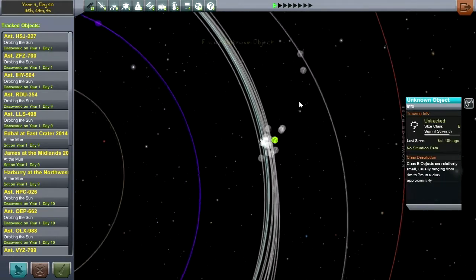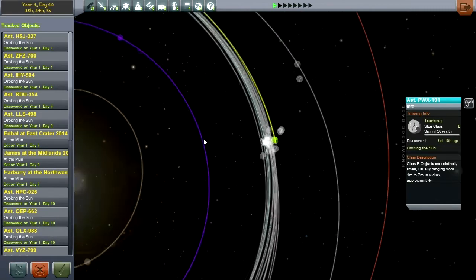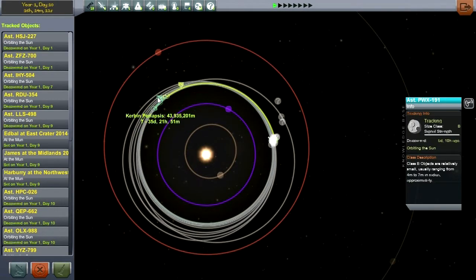There's a Class B that's untracked. This one's coming in eventually and it has a periapsis already, so that's good. This is PWX191. We want its encounter time, not its periapsis. I'm picking the absolute day rather than the encounter date, so the encounter date changes, but if I add the encounter time to the date, I know exactly when it's supposed to come in. It looks like day 52, around 8 hours.